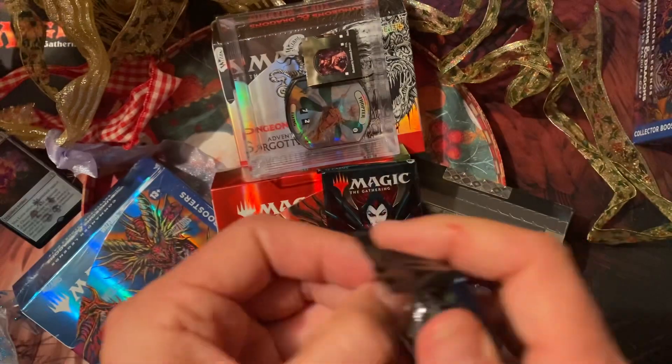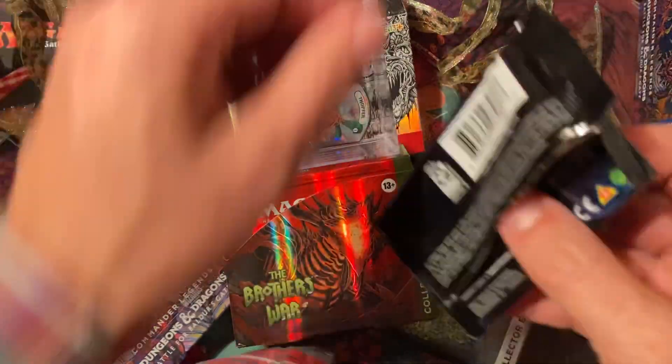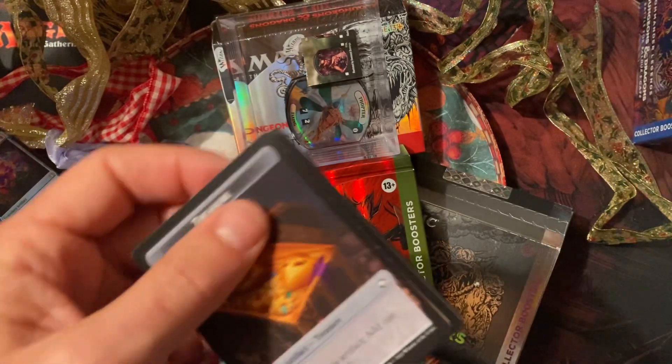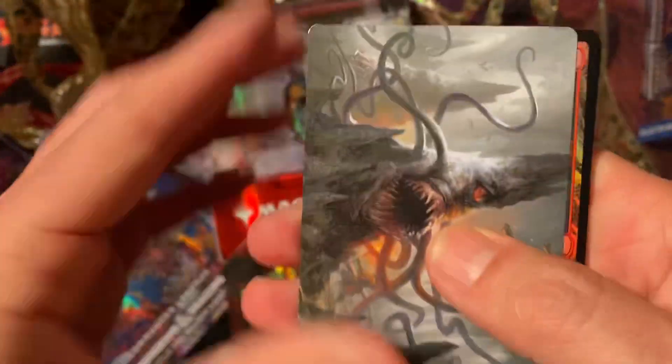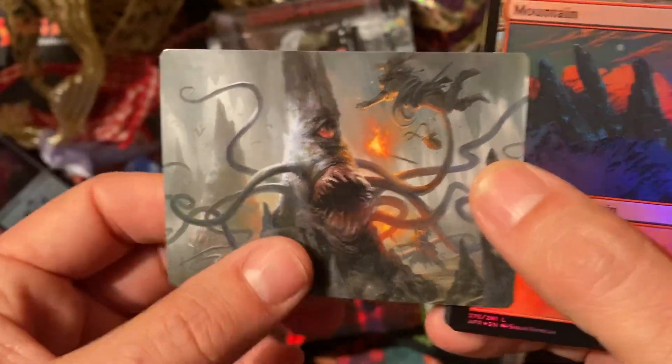Let's open the Forgotten Realms pack. I'm actually just going to save the Crimson Vow — you guys have seen enough of that. For the third day of Christmas, we'll do this Forgotten Realms pack, because I thought that was a pretty awesome set — I actually like that set. We have an art card. Pretty fun. Very Dungeons and Dragons-like.